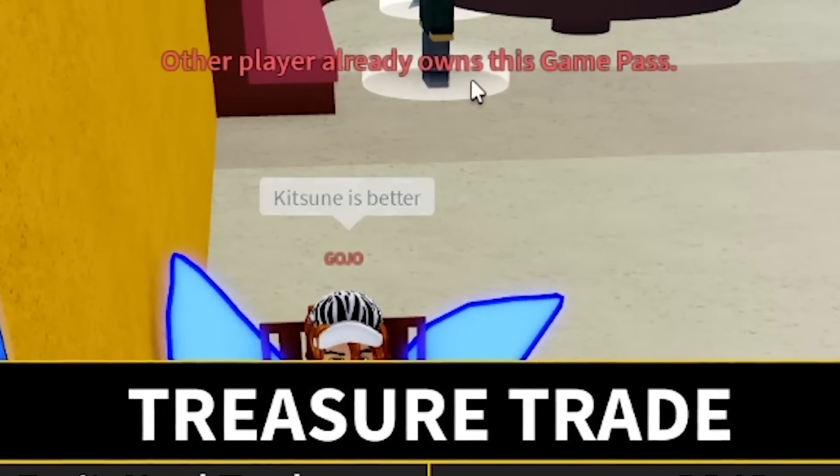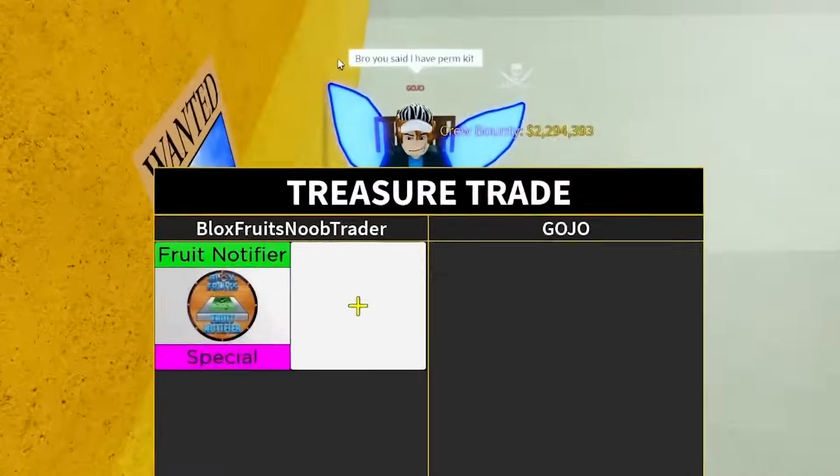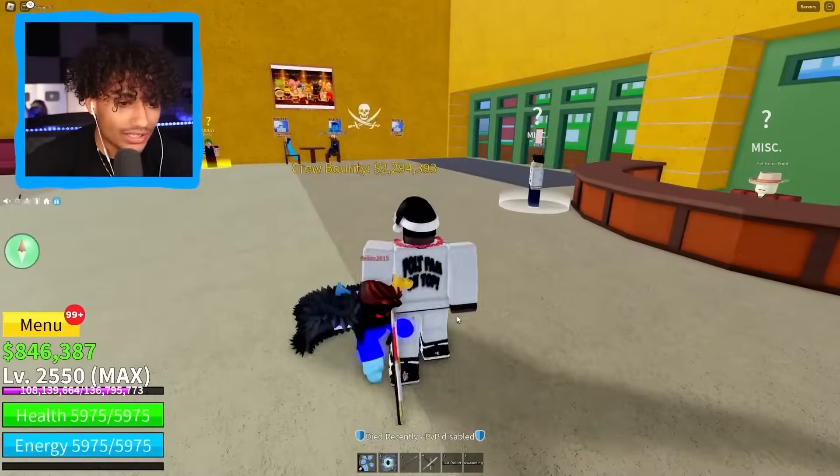He's sitting down — boom. Wait, he already owns permanent kitsune. Does he want to trade a fruit notifier? He said 'bro, you said you have perm kitsune.' I do, but you already have it — I can't give it to you. I'm just gonna cancel this trade.